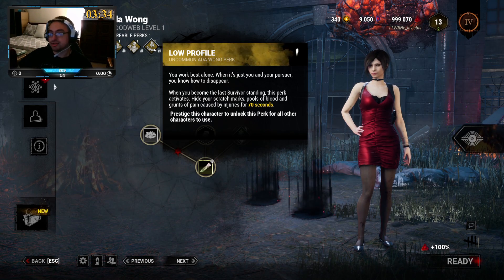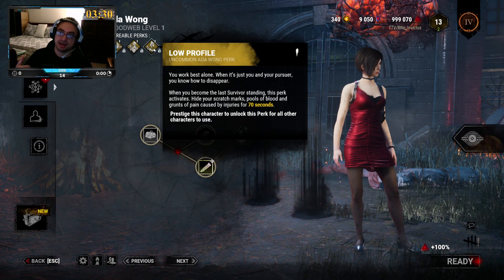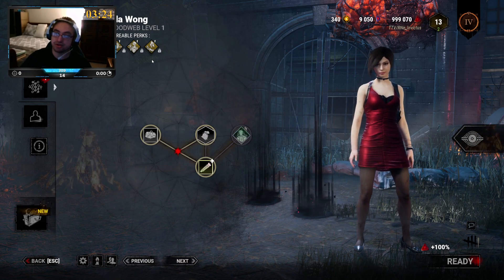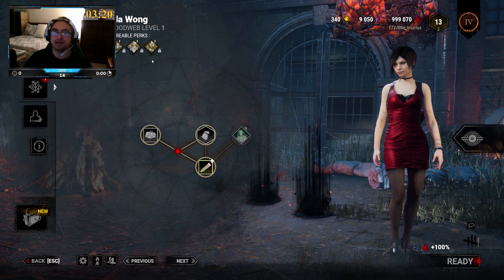You can easily run to the door, open the door, run away, and hopefully the killer didn't see you at the door, so if you run away there's no scratch marks leading to where you were hiding. You can run back to the door when you go back to the other door — assuming the doors aren't next to each other, which happens a lot, and it sucks.